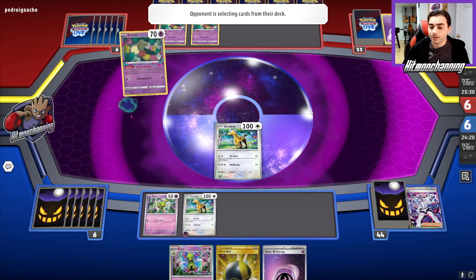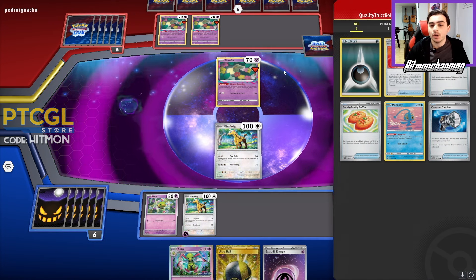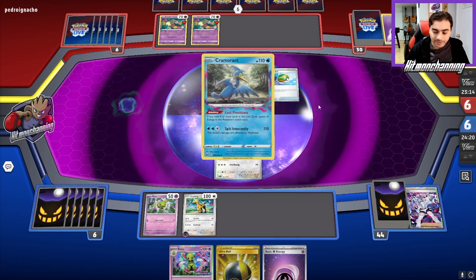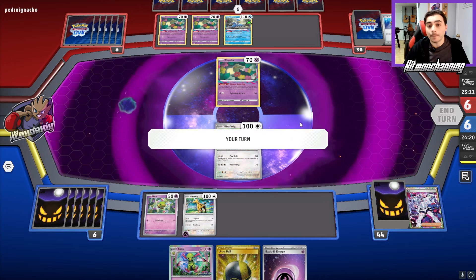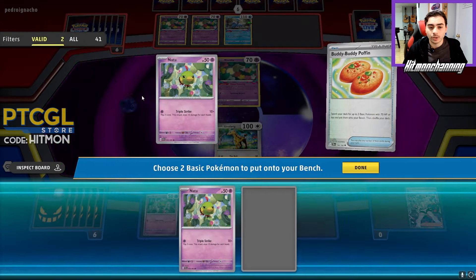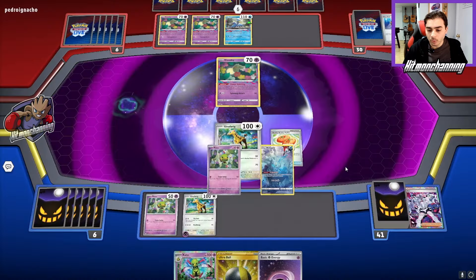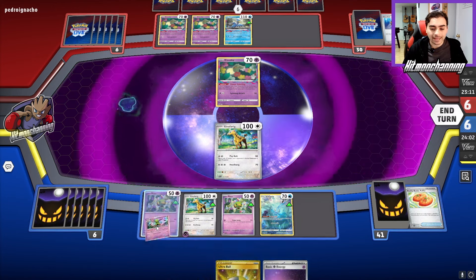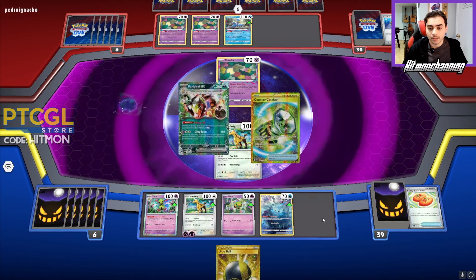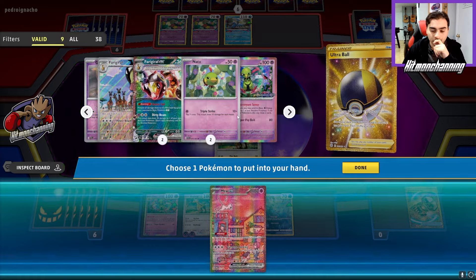It could be a choice between a Colress or one of their good attackers. Roaring Moon could be a bit of a challenge for us because it does go through Ferrigarath's ability with Frenzied Gouging. They're going to Nest Ball — that's likely going to get them a Cramorant. But they're actually not going to do that — they're just going to whiff it, which is pretty good for us. We can start with the Buddy Buddy Poffin to get Natu and Manaphy. I don't want to risk getting hit by a Radiant Greninja, so we'll evolve into Xatu here, then use Clairvoyant Sense to start powering our Giraffe Rig. We get the Ferrigarath — but I want to go for a Mew play, so I'll actually discard it and get Mew to draw some cards.